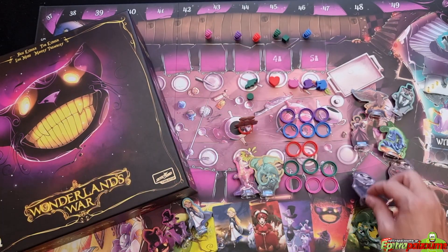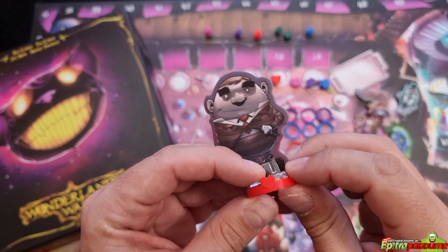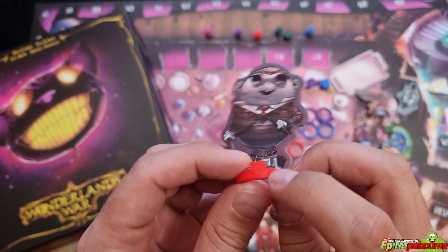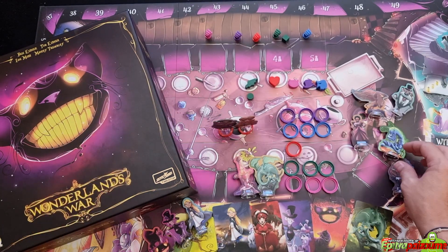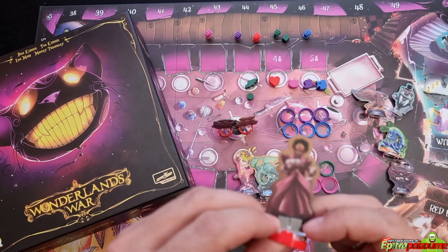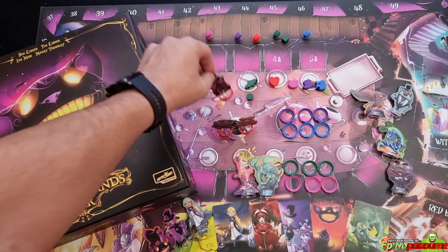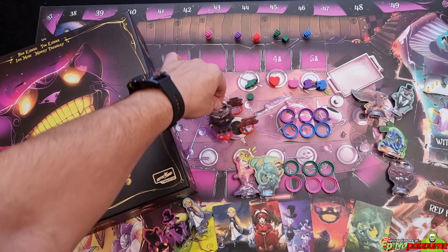When you take special characters, because you take the card from the tea party table, you can put the same color but also symbol on the standees that you control, giving you the ability to stand out from the rest. Whenever a standee goes into play, you immediately know it belongs to the red player.